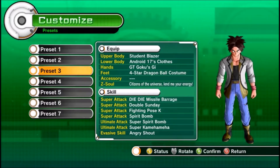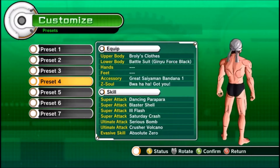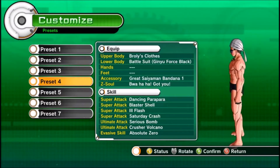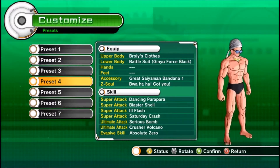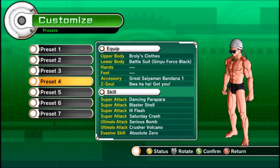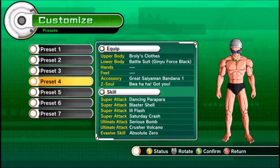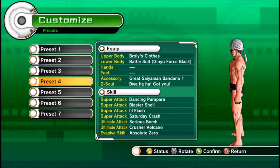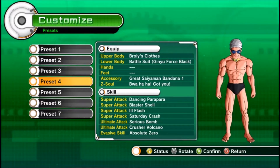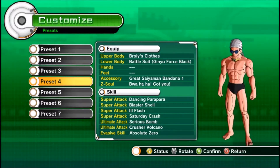For the evasive on this preset I just have angry shout to restore some Ki. This was a build I made a long time ago just to be funny — I used it against Jerry and then he started using it too. He makes people dance with the para para dancing move and then paralyzes them with Nappa's move. It's a fun build I don't take too seriously, but it's still good enough to beat people with. Jerry and I call this the guido build — because he's always at the gym, always lifting.